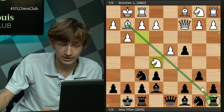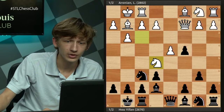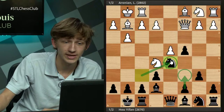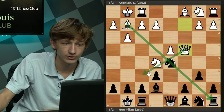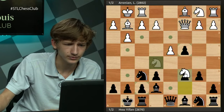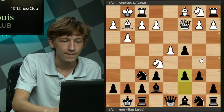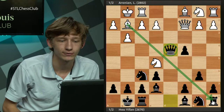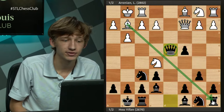Ne5 is the main testing variation, probably the reason this line was not so popular for a while. With Ne5 there is a problem for black — the rook on a8. At first glance it looks as though white is just winning here. The only really playable moves look like Nd5 or c6 to save the rook, but these are not very happy moves. There is a third move — Hou Yifan plays Qxd4, which is simply an exchange sacrifice. Thankfully, it is a good exchange sacrifice for black, finding roughly level play.